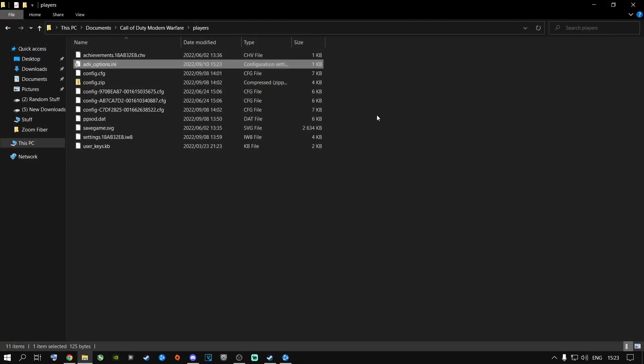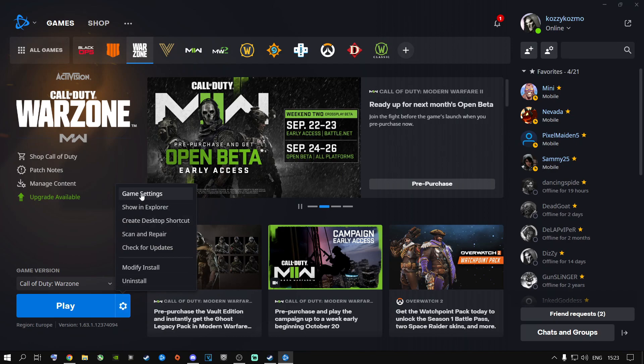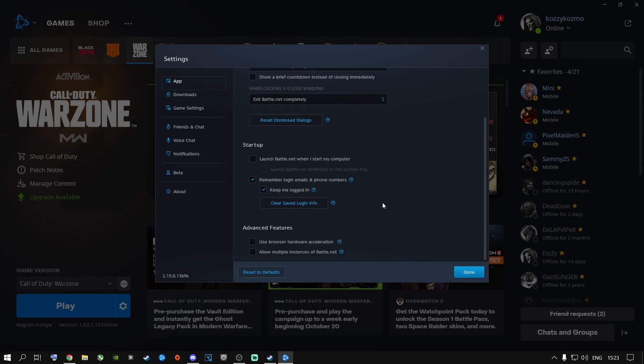Once you're done with that, close out of the file completely. Then go to Game Settings in Battle.net, go to App, and select Exit Battle.net Completely. You do not want Battle.net running in the background while you're playing — it's highly recommended to set it to exit completely so it won't use your RAM and CPU resources in the background.